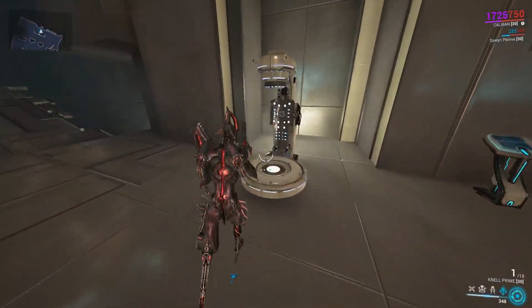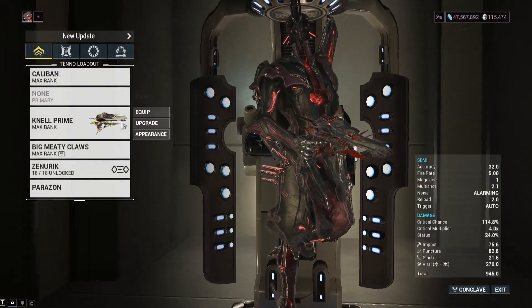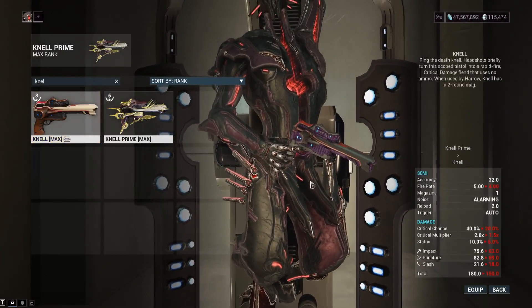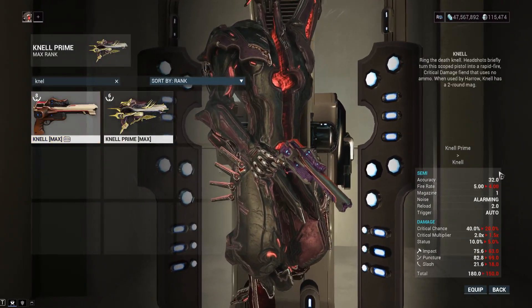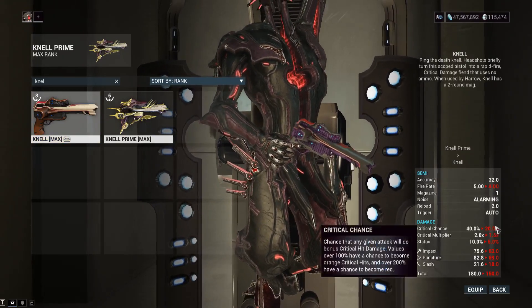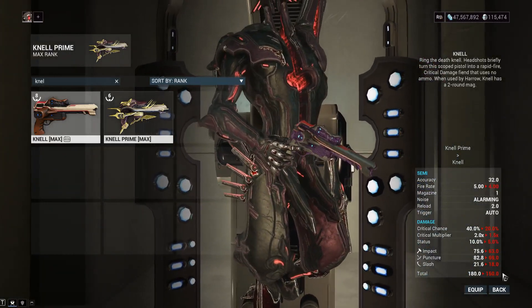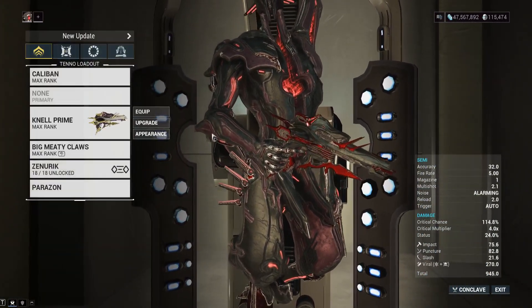So the Nell Prime — if you watched the previous video on what's going on with this thing, it's basically just a better version of the Nell. It's got a couple of downsides comparatively, but overall it's just better. It's just the better Nell: double the crit chance, better crit multiplier. So if you want to destroy some fools, here you go.